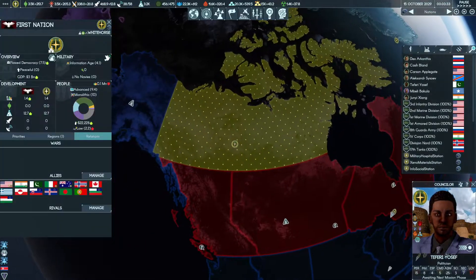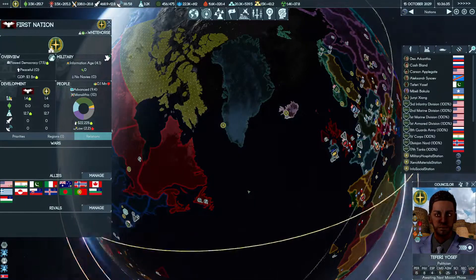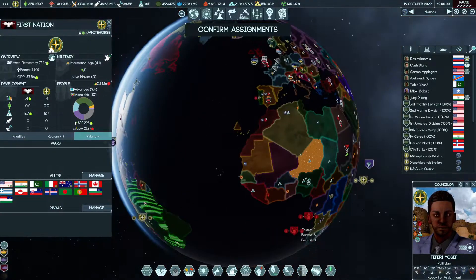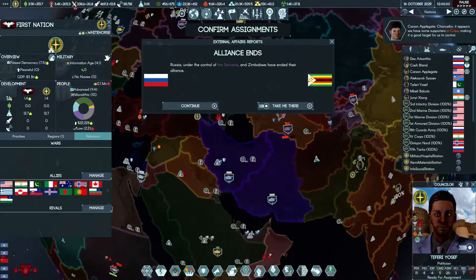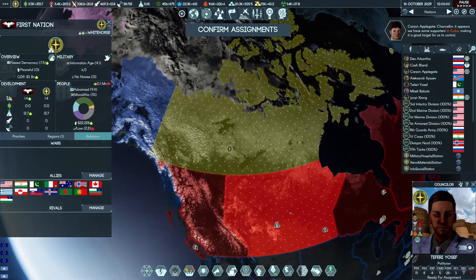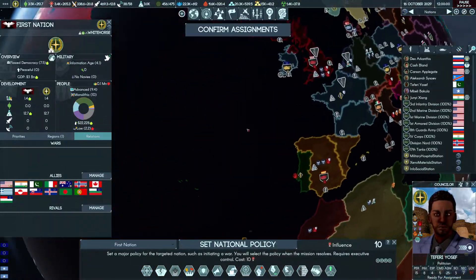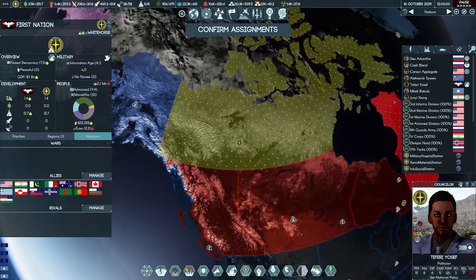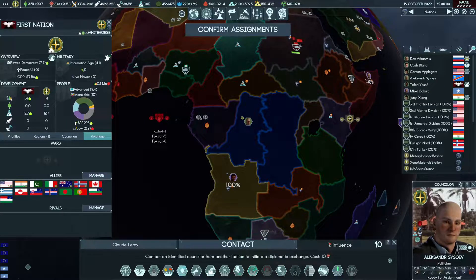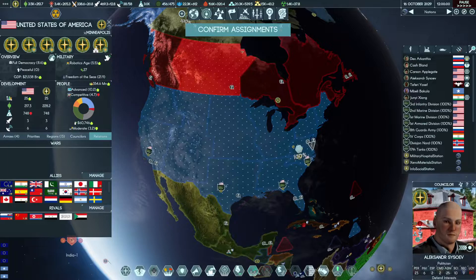I should check - no, 23rd, okay. So in the next mission phase we can assign someone to First Nation. We are going to take Youssef because he has the specializations we need and then we can get it under control. Our politician - you might want to protect India maybe. Let's protect it, go for the US.